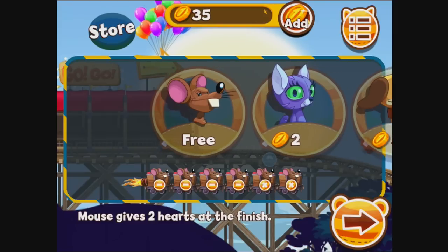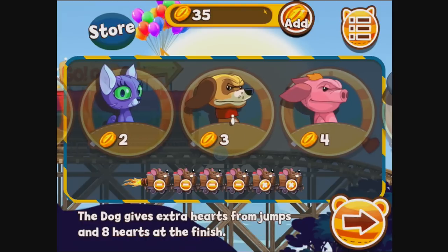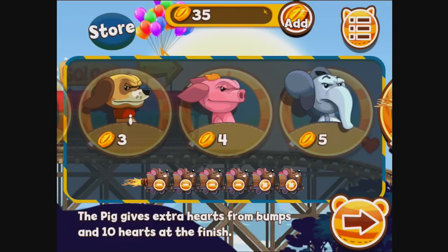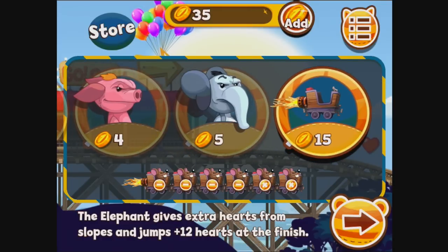I've only played about 40% of the game so there's still a lot more to check out. The cat gives you extra hearts going downhill and eight hearts at the finish, so with a ten-cart coaster you'd get an extra eighty hearts at the end. The dog gives extra hearts from jumps and eight hearts at the finish. The pig gives extra hearts from bumps and ten hearts at the finish. The elephant — the best one I've unlocked so far — gives extra hearts from slopes and jumps, and twelve hearts at the finish line.